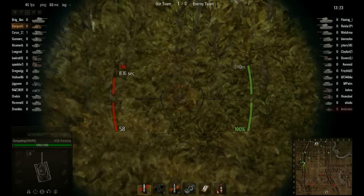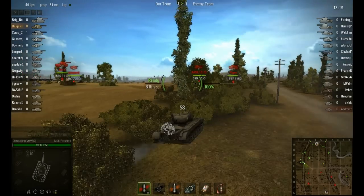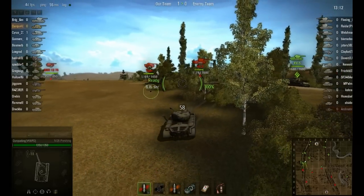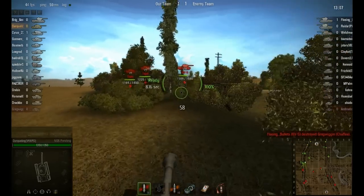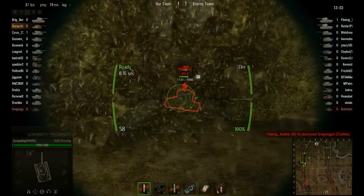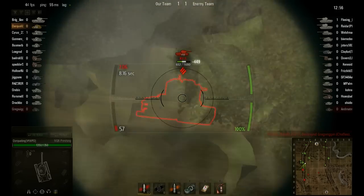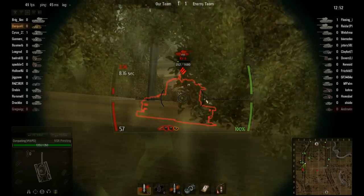I can easily peg targets from this distance, though I'm a little further forward than I'd like. This thing is very lightly armored, so it needs to be played more cautiously — it cannot go toe-to-toe like a Panther 2 or E50. It requires a bit more attention. I'll play it like my French stuff. I actually wanted to get the Panther 2, but I don't mind the Pershing at all — it suits my playstyle more.